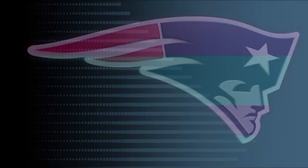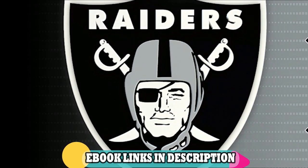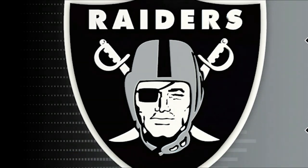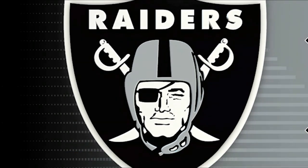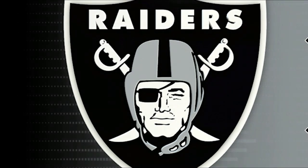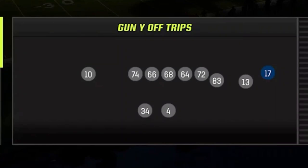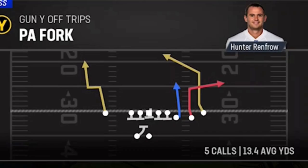The first route I found while labbing my brand new Las Vegas Raiders offensive ebook — easily the largest ebook I've made so far this year and one of the best man-beating playbooks in Madden 23. The first play is out of the Raiders Gun Why Off Trips and is called the PA Fork.